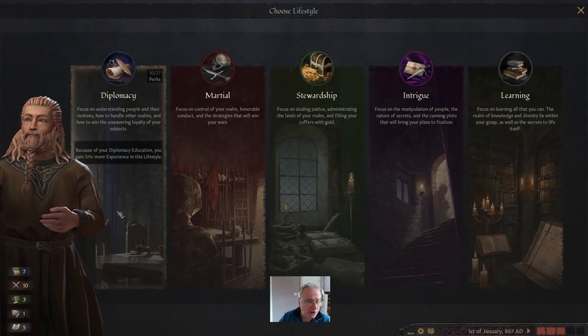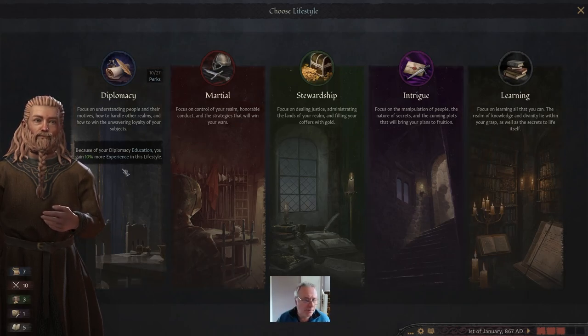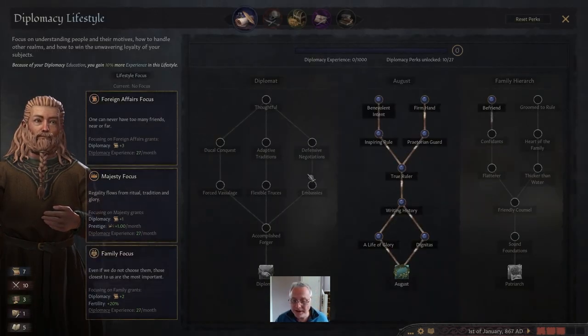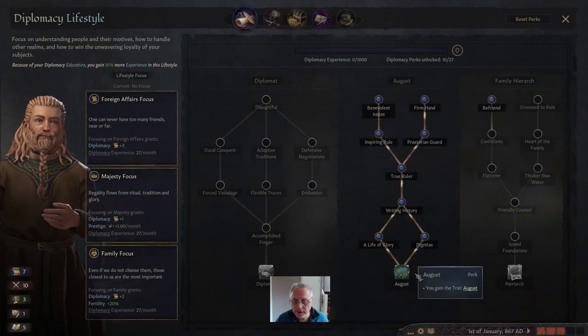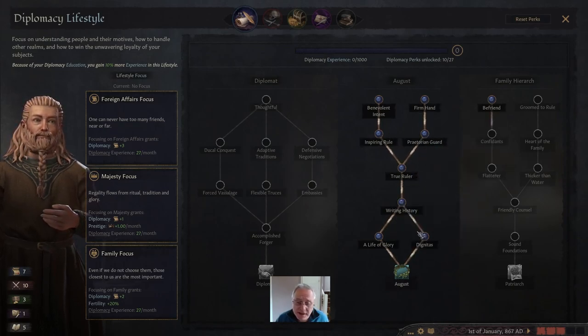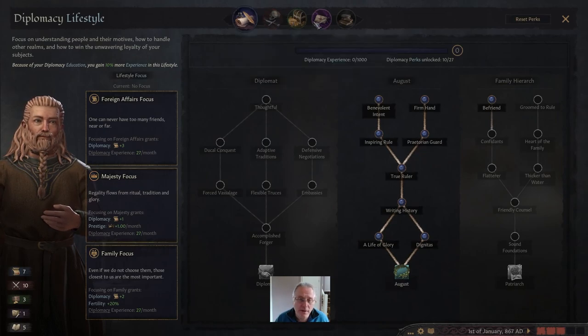Our leader has the diplomacy tree. You can have some control over which lifestyles he has, but he's 47 before the game starts so he's already been working on becoming a great diplomat. He's worked his way down through the middle tree quite impressively. A lot of these perks actually improve his prestige gain, and prestige is really important. So I think we'll stay in this diplomacy lifestyle instead of changing to a martial one.